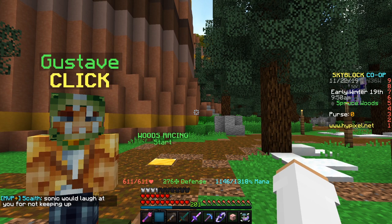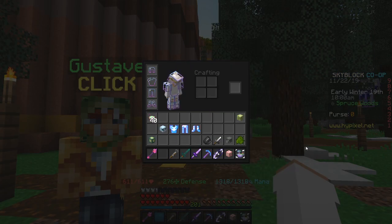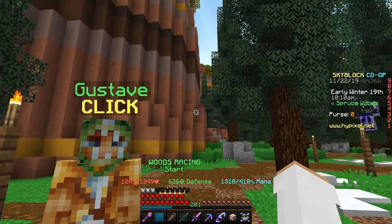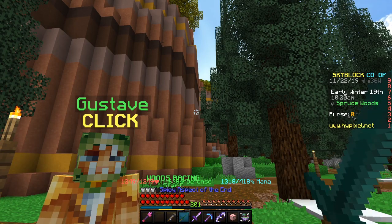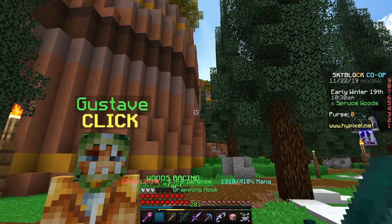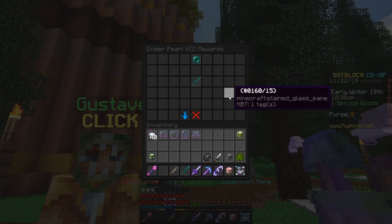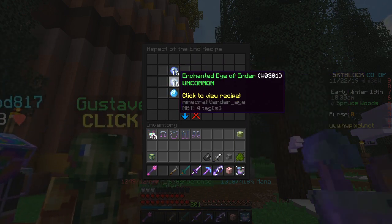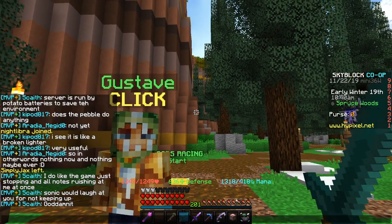Let that max out — we're at 1318 mana, you might have more or less. Then take off the Crystal armor and, as you'll notice, you still keep the intelligence. Put on the Wise Dragon set and you still have 1300 mana — great for what we're about to do. Next you're going to need the Aspect of the End. It's pretty easy to craft — just go to the Ender Pearl collection and you need enchanted diamond and 32 enchanted Eyes of Ender.